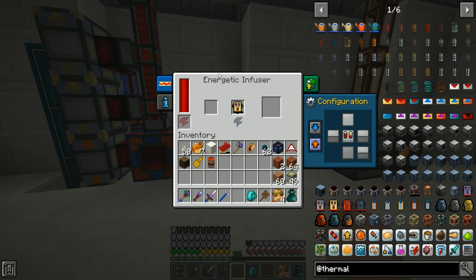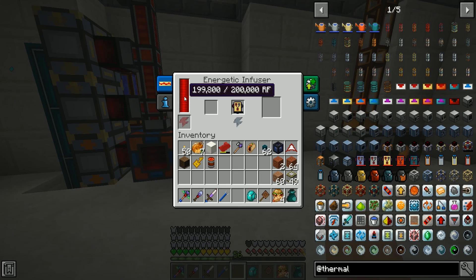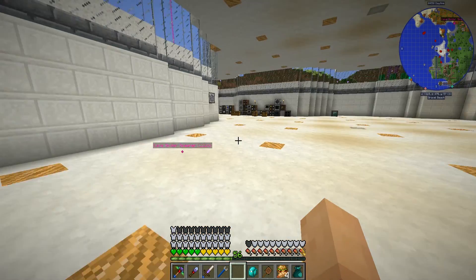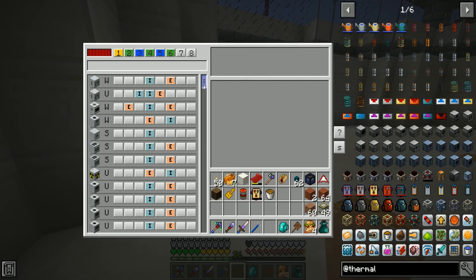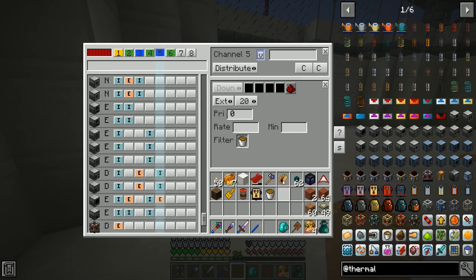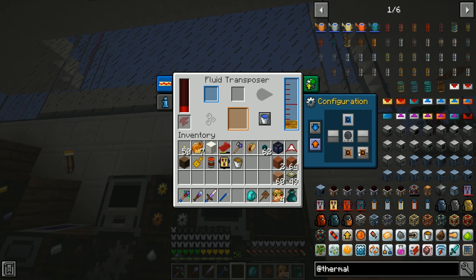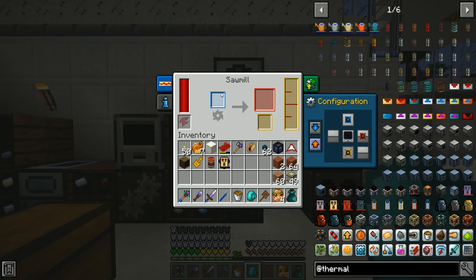Remember how I said the energetic infuser isn't that great as a charger? I made myself a reinforced flux capacitor - it only fills at 200 RF per tick and we have like 20 million in the thing, which is ridiculous. I just wanted to get that bucket of resin out, but for whatever reason it's not pulling out of the machine correctly and it's also not putting in spruce wood.